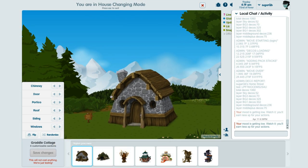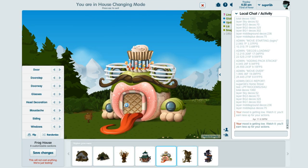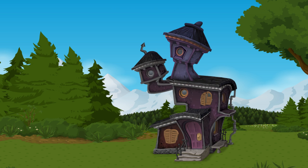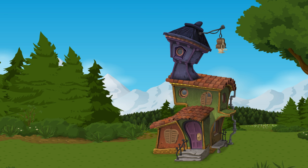Outside, I can customize the exterior of my home by switching to a different style, and then customize it. Each style has a bunch of options to unikify it.